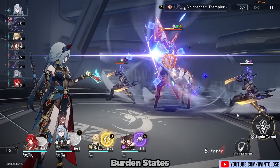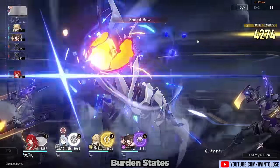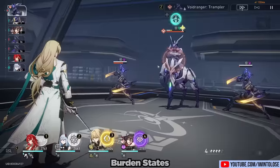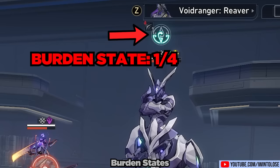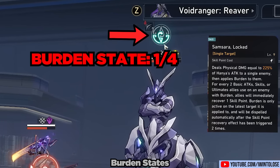That stuff was pretty intuitive, but the next part is a bit more confusing. We're going to use her skill on an enemy that does not have burden on them — the Void Ranger doesn't have it. When we use her skill, we will see that the enemy is actually at one out of four burden. So unlike her technique, which puts an enemy at zero out of four, using her skill on an enemy will actually start the enemy off at one out of four burden.